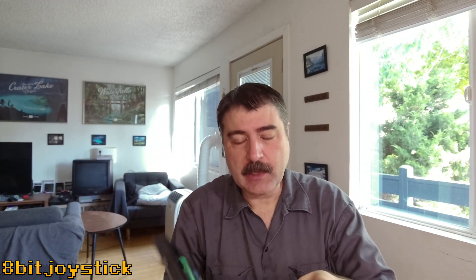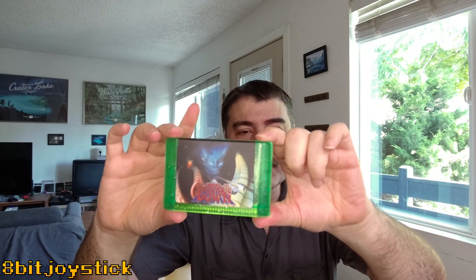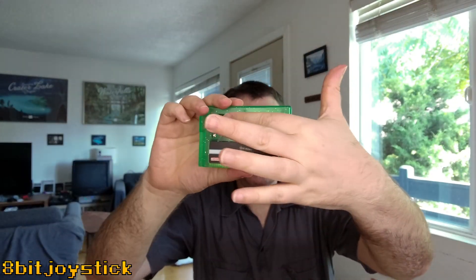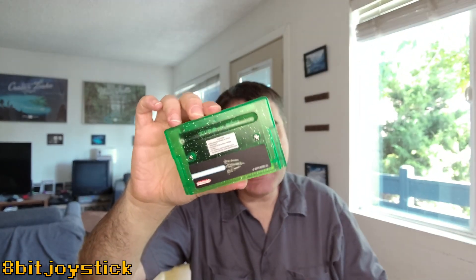You got your standard Sega Mega Drive Genesis case, an instruction manual that is in Japanese and English, and a reversible inside cover, and then the actual cartridge. If you take a look at that, it is slightly see-through, and on the back you can actually see the board.